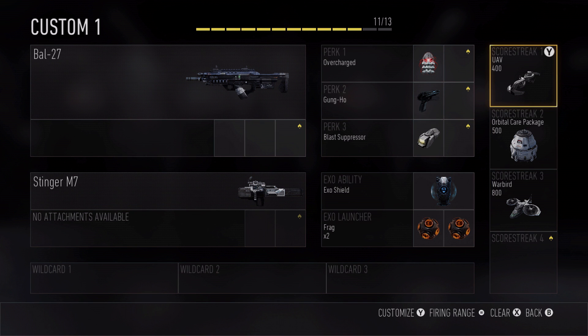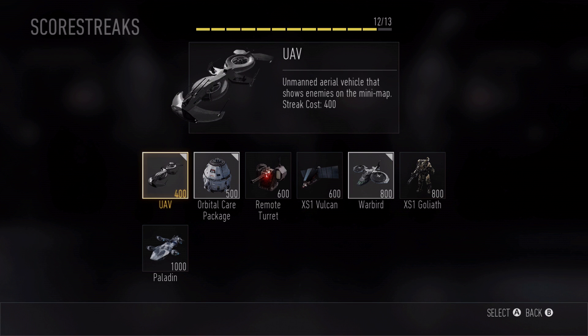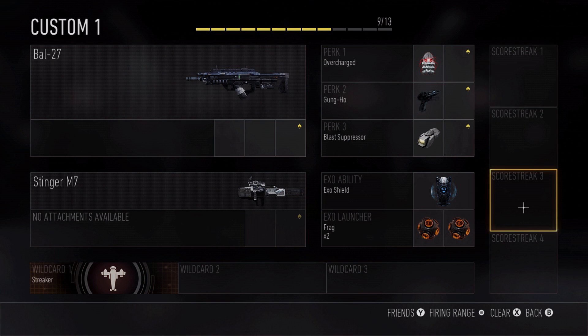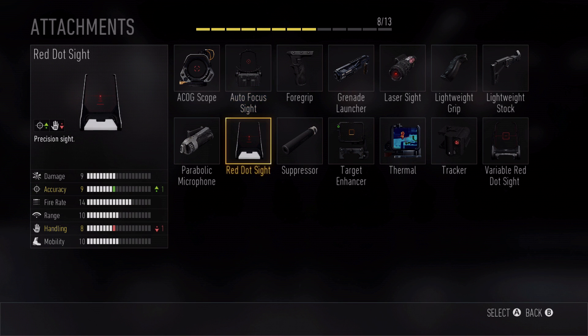The first thing you'll notice is the scorestreaks. You can now add up to four scorestreaks by the use of a wild card. You can pick another scorestreak like the remote turret. Or, for the first time ever, you can actually go with no scorestreaks and use those points for other things — like loading up on attachments.